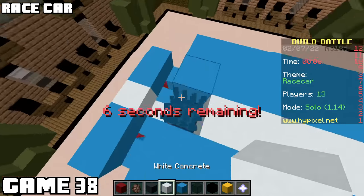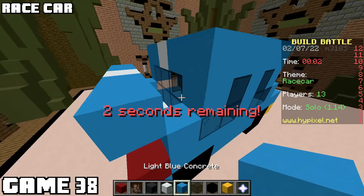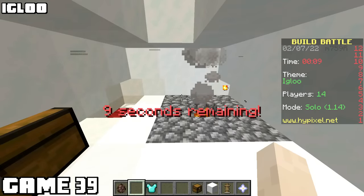Game thirty-eight was race car, and I kinda just made a car. It looks fast, but not really a race car. A race car won. I did good though, I'm proud. Game thirty-nine was igloo - mine was bad, that is all. And I only have the winning footage for game forty: it was slime, and this guy killed us all.